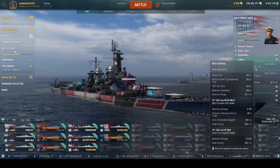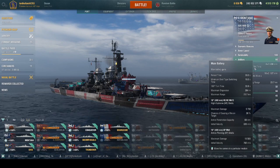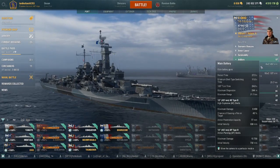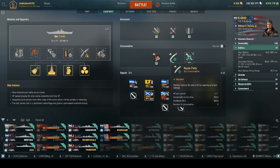Let's look at the guns one last time before the replay. Montana has a 32-33 second turret traverse for 180 degrees. Ohio is 24 seconds — that's a pretty big difference. For modules I run Main Armaments 1, Damage Control 1 and 2, Secondary Battery Mod 2, Concealment, and always Artillery Plotting Room 2 — that module is solely for American battleships and makes a huge difference.